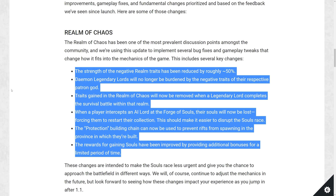It makes more continuity sense — why would Kugoth Plague Father get a negative trait from his own patron god's realm? Traits gained in the Realm of Chaos will now be removed when a legendary lord completes a survival battle within that realm, which is a really cool reward. You finish it, the trait gets removed. If you don't finish it, you have to deal with those traits yourself. Also, when a player intercepts an AI lord at the Forge of Souls, that AI's collected souls will now be lost, forcing them to restart their collection.